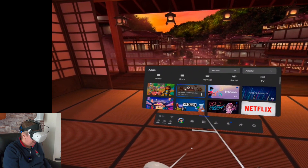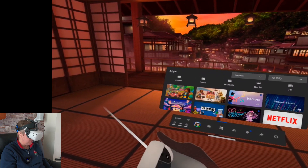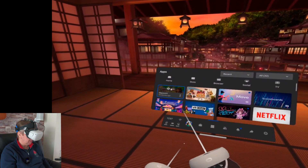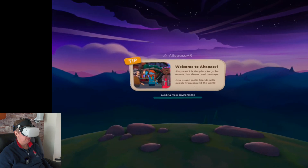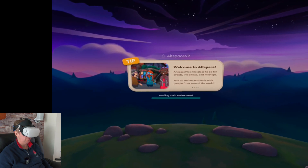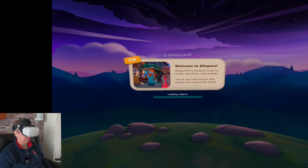But the one I'm looking at today is AltSpace — this is the one that Tom was inquiring about. This is where you socially interact with others, you can host your events and things, and I'll show you exactly how that's possible. So I just clicked it — it'll just take a moment to load up. AltSpace VR is the place to go for events, live shows, and meetups. Join us and make friends with people from around the world. So it's essentially a social platform, but it's in virtual reality in 3D.